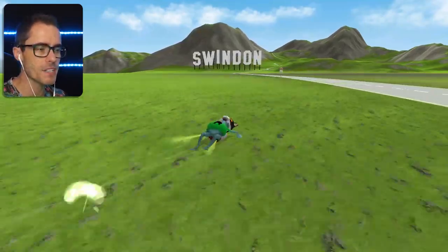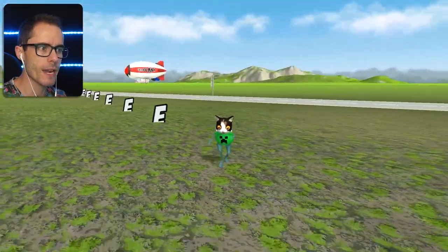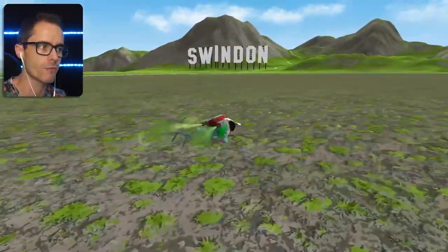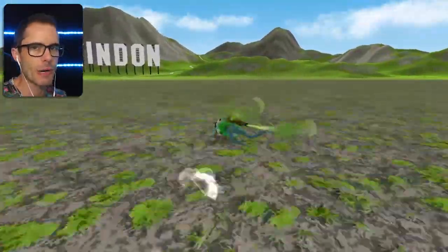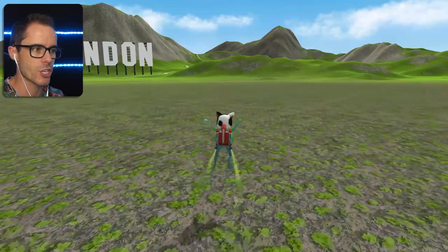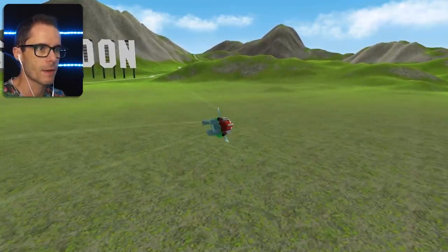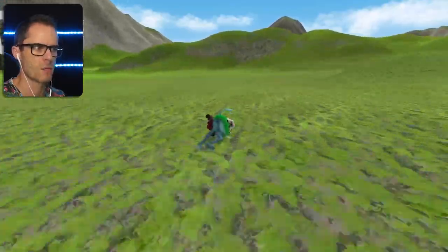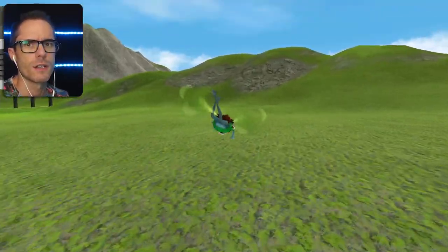We're also gonna get some buses and crash those as well. Now with the blimps, you may know that they move incredibly slow — really, really slow. So I'm gonna have to speed the game up a little bit using the old speed hack in Cheat Engine. It works pretty well for getting around this massive map in record time. At the moment though, I've just got regular speed on, so I'm just going at the regular pace, just going along nice and slow.